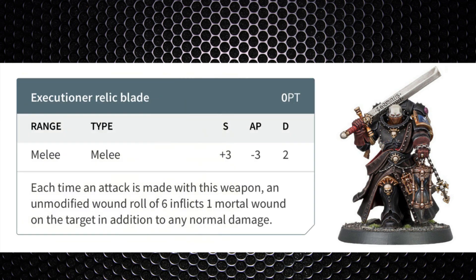The Executioner Relic Blade is strength plus three, making it strength seven, minus 3 AP, and 2 damage. Each wound roll of a six inflicts one mortal wound in addition to normal damage. He starts with four attacks base, then gets another from Shock Assault on the charge, and chapter bonuses such as Blood Angels give even more. Using five attacks as a baseline, hitting on twos gives an average of 4.2 hits. Wounding infantry on threes nets 2.8 wounds on average, with any six causing a bonus mortal wound.